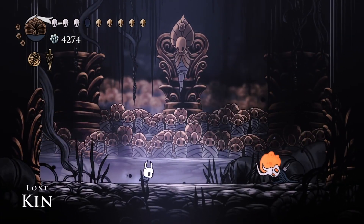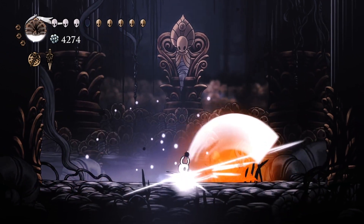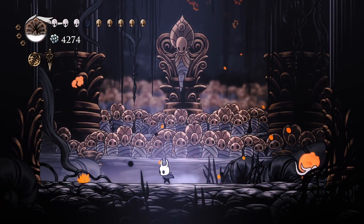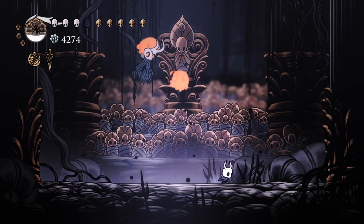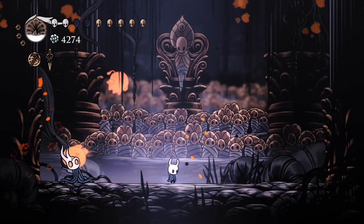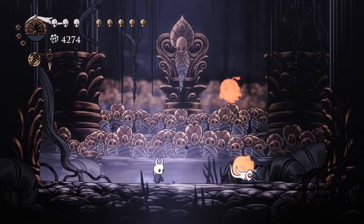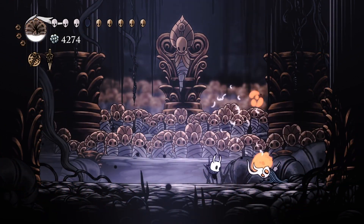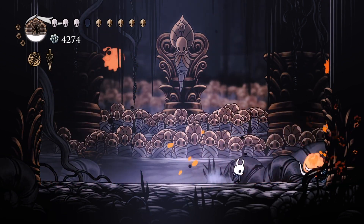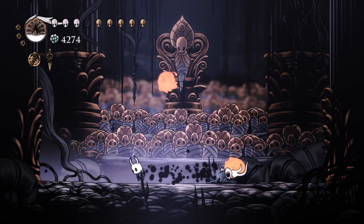The Lost Kin. I've beaten the Radiant Form of the Lost Kin. At least one of the nice things about the Lost Kin is that it has several places in the battle where it is staggered. So I should be able to heal damage that I take, as long as I don't take too much more damage. The little bubble monsters do make that a lot harder because they prevent me from healing some of the times. But the Lost Kin I think I can do with four bindings on.